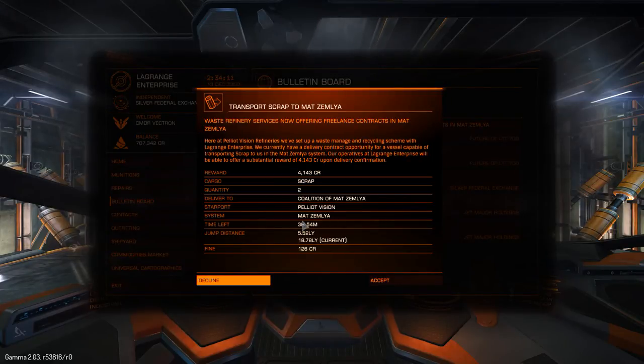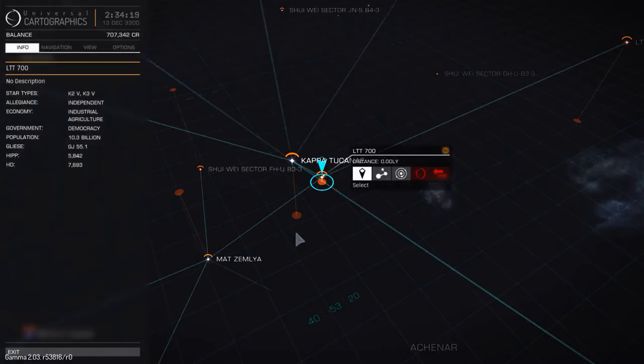The simplest way to do it is to check the galaxy map. Just press the keyboard shortcut for it — the default is M, as in Mike — and you will open up the galaxy map.